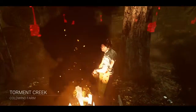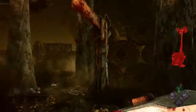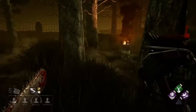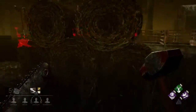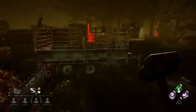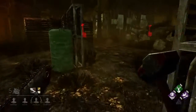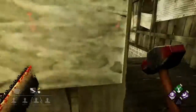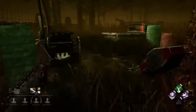Alright guys, I'm going into a match on Torment Creek, which is a Cold Wind Farm map. This is definitely the better Cold Wind Farm — there's one that's all corn stalks and that one sucks, it's literally the worst map for a killer. Someone was using a flashlight and someone else had a toolbox, so that's why Franklin's Demise comes in handy.